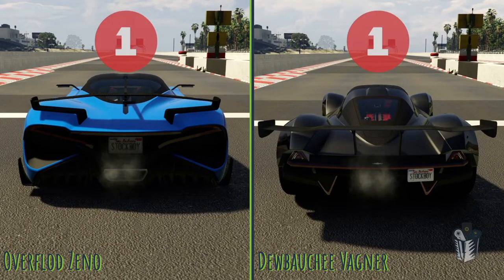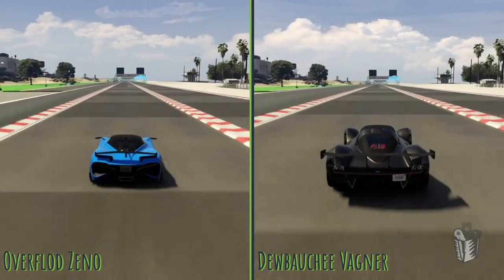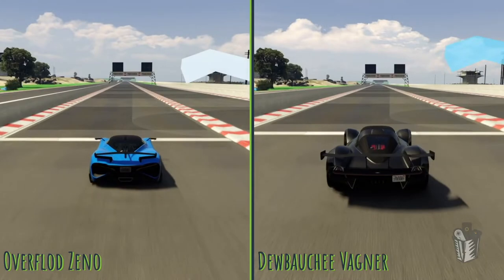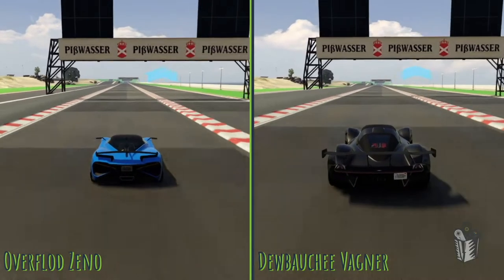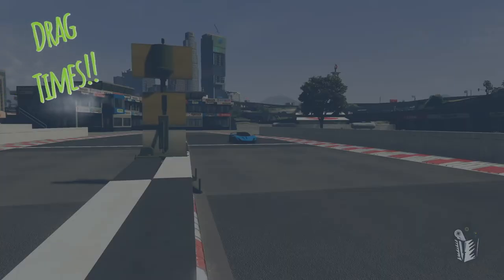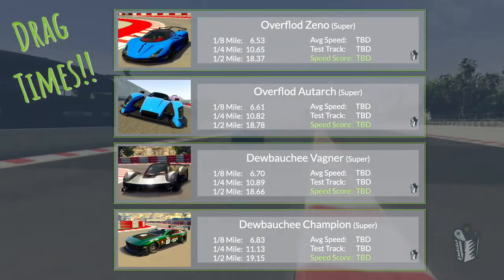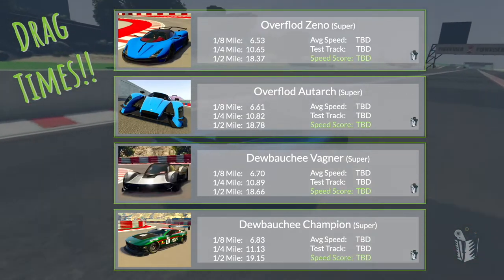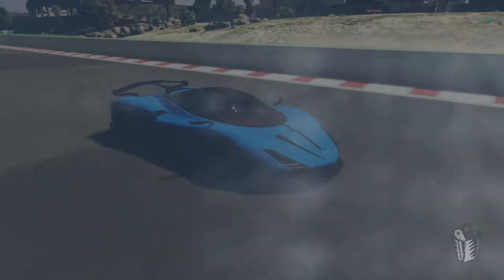Now Zeno versus Wagner — which one's going to get to the quarter mile line first? We stop at the eighth mile to see which car gets off the line best. This time it's the Zeno with a slight advantage over the Wagner. The Wagner can't claw its way back — the Zeno has a couple tenths of an advantage by the time we get there. You can see the Zeno at a 10.6 — not an HSW drag time, but really respectable for the supercars class. Both the Wagner and the Autark are in the tens, and the Champion is down in the 11s. That's kind of slow.